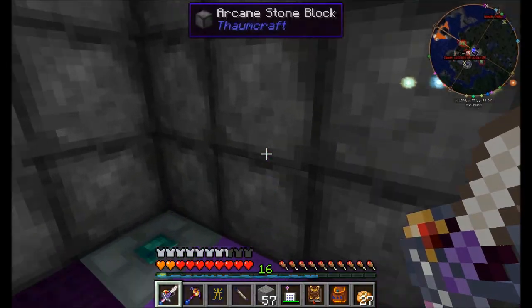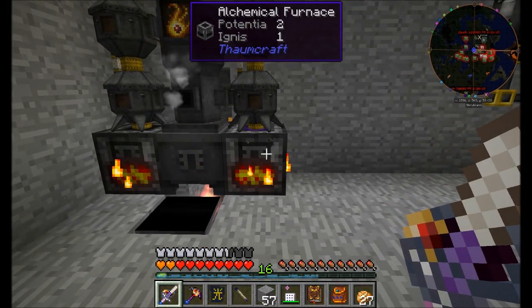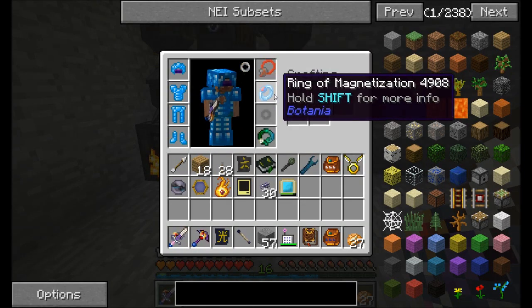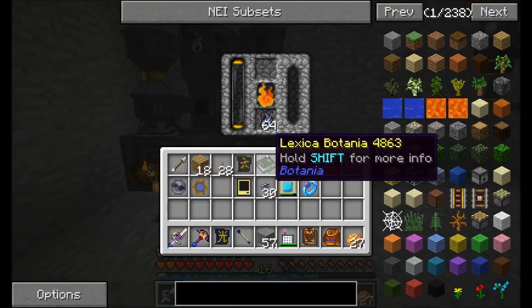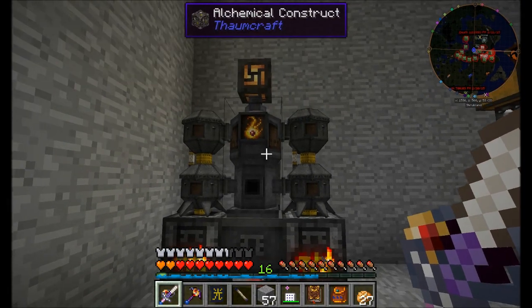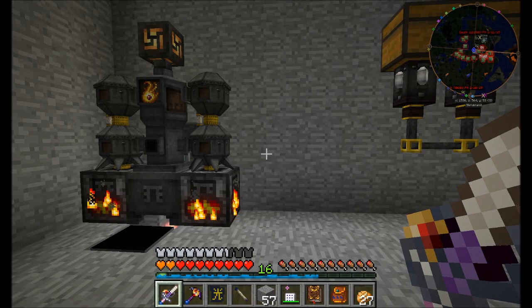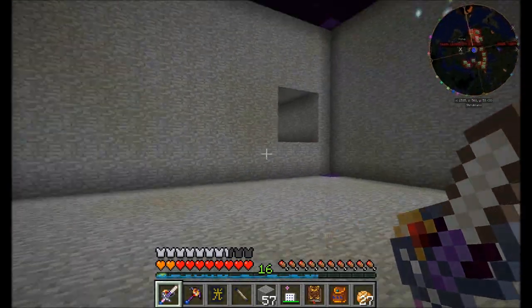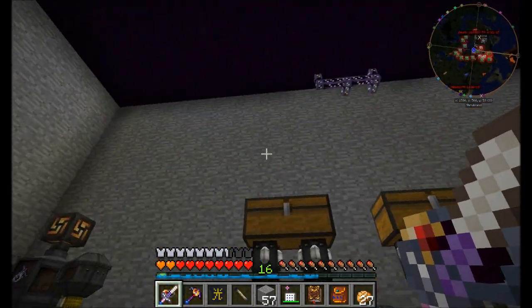And if we go downstairs, we should see Nitor starting to get cooked up right about in here. Perfect timing. Better take my magnet off and drop any Nitor I get into the AE system, otherwise it'll get confused. But you can see everything's just kind of running the way it should. So Nitor is cooking automatically, Alumentum's cooking automatically, and this nifty contraption is helping to get this thing running quickly.